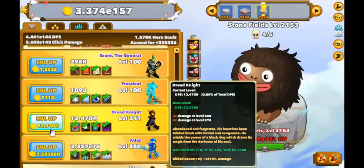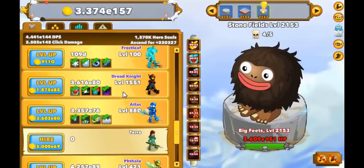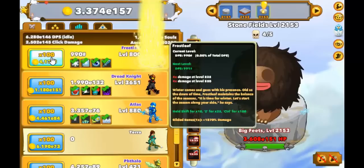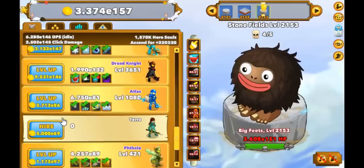Then at this point, the best time to switch your guilds to the following hero is once you can reach level 1500 on your guilded hero. I say 1500 because that's what people on Reddit say, and I know everyone on Reddit is trustworthy and always tells the truth, so you should probably follow what they say. So for example, once you start getting Dread Knight to level 1500 constantly, you should move all your guilds over to the next hero, which is Atlas. Then rinse and repeat until there are no more heroes to go through.